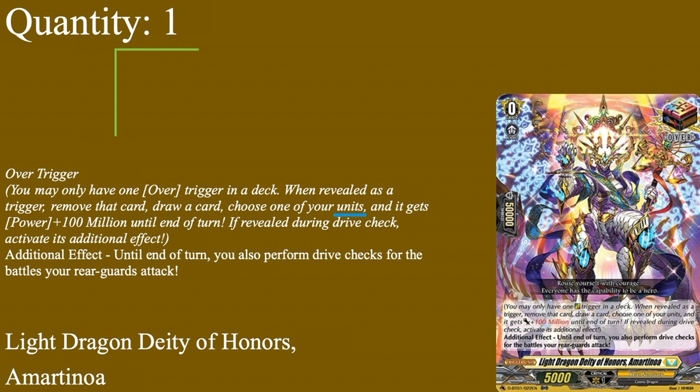For the over trigger, we're going with Light Dragon Deity of Honors, Amartinia — I swear that's the one time I'll say it right. It's a grade zero, 5k power, 50k shield, over trigger. You may have one in your deck. When built as a trigger, remove that card, draw a card, and choose one: it's mainly for the guaranteed drive check, which gives you that 1 million power and a draw — making for a really good defensive and offensive card. You can also get drive checks for rear guards, which is pretty good in PBD.